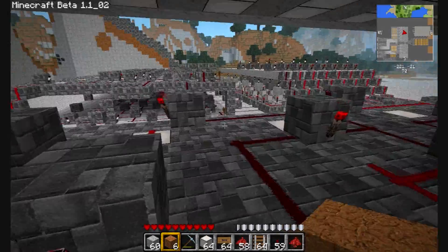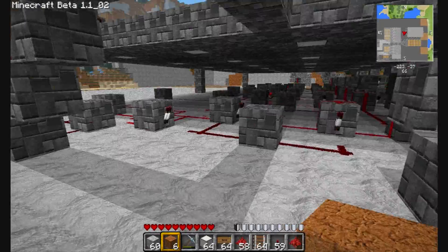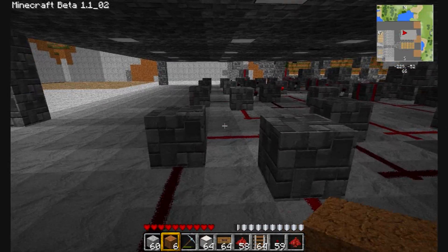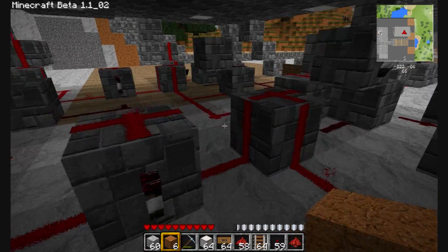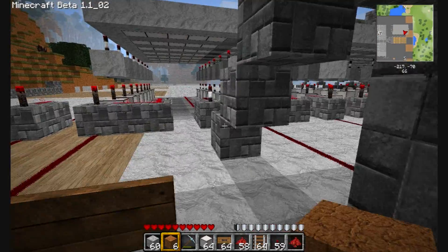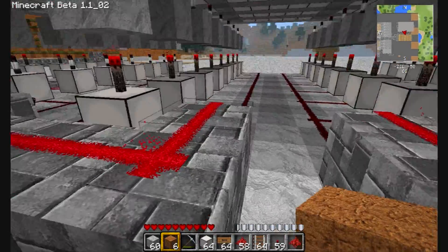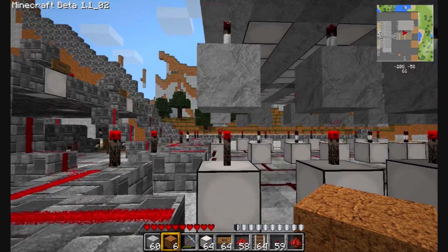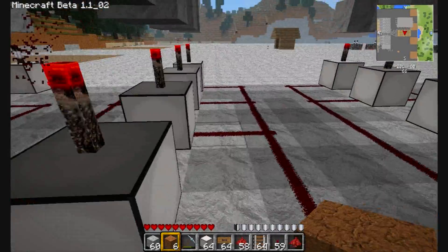And here's the biggest one of them all — this is 12 D flip flops on our RS NOR latch. This one keeps track of the hours, does the exact same thing. Sure, it's not the most efficient way of doing it, but it works. I had to figure it out all on my own. Here are all your bits — this one right here is actually for the 1; the 1 only needs to be on or off, there's no other purpose to it. Then the rest of these are for the actual numbers.